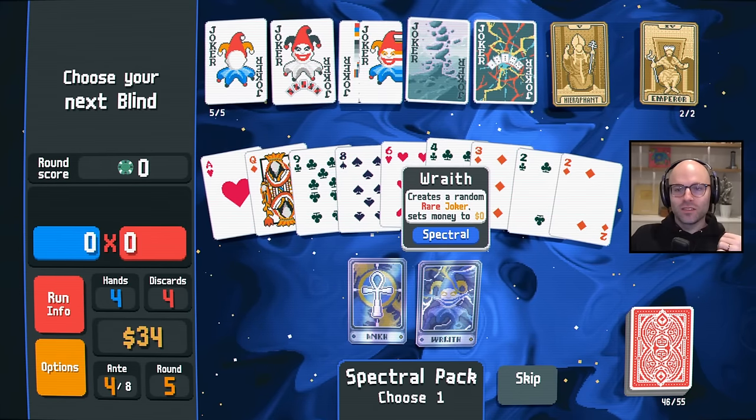Hanged man. 80 chips if you have a flush. Like it, love it, gotta have it. Diamonds are debuffed. That's like a dream come true. Now we have four of a kind eights, bro.